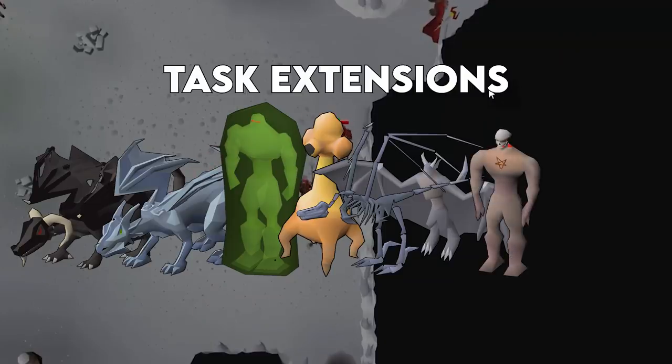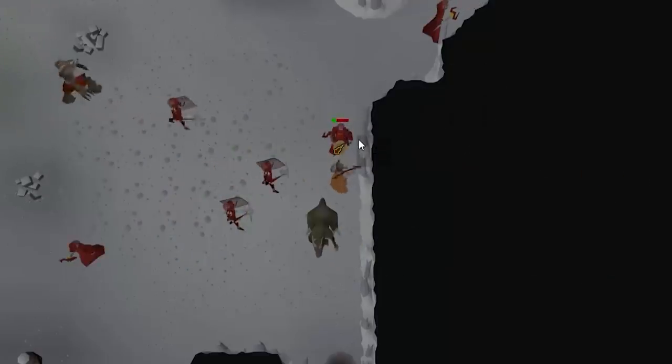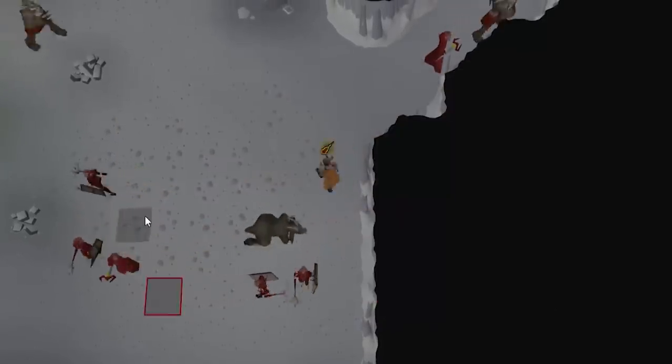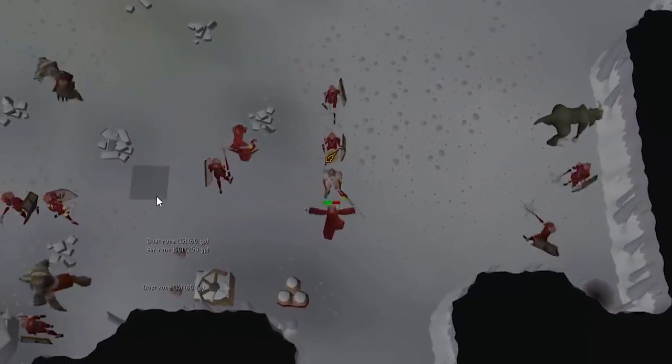Nechryaels are great for bursting or barraging in the Catacombs of Kourend, and Kraken is an incredible AFK boss where you will never lose money. My last unlock regarding an NPC — and really the only one you'll need — is the Gargoyle Smasher, which will automatically finish off a gargoyle once it is low enough HP. That's it for slayer tasks, unlocks, and all that good stuff in three minutes or less. See you on the next one!